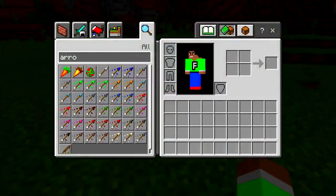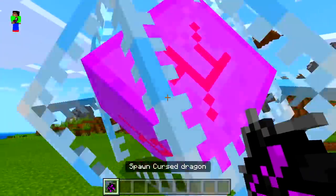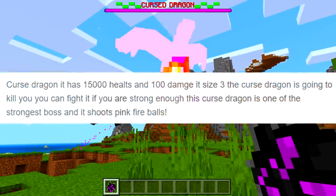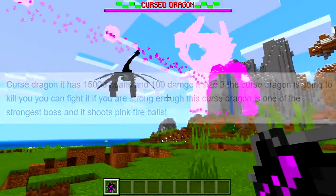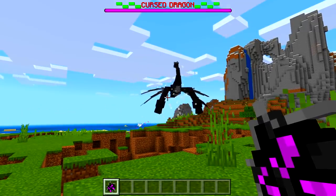If you guys want to spawn it, you can just type in 'cursed' and it pretty much comes up straight away. Spawn it in and yeah, this thing is just crazy. I think it has like over 15,000 health — or 1,500 — it is just crazy. It does a weird effect and then just kind of goes away.